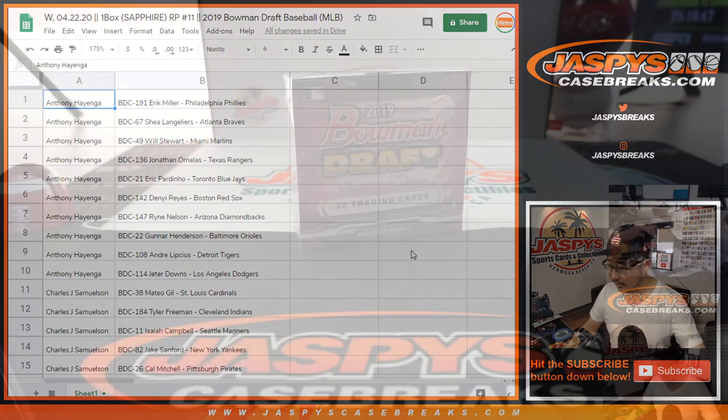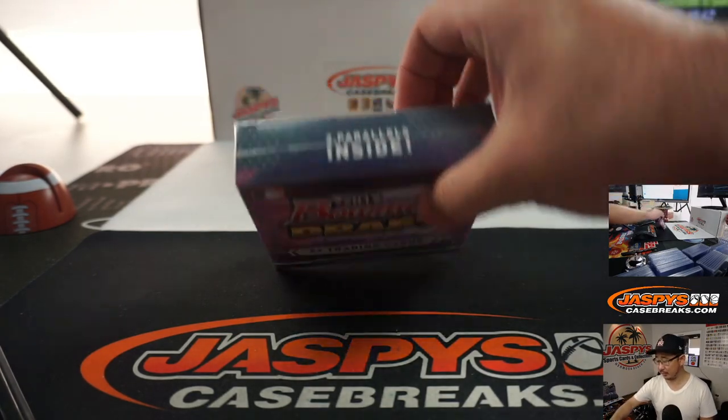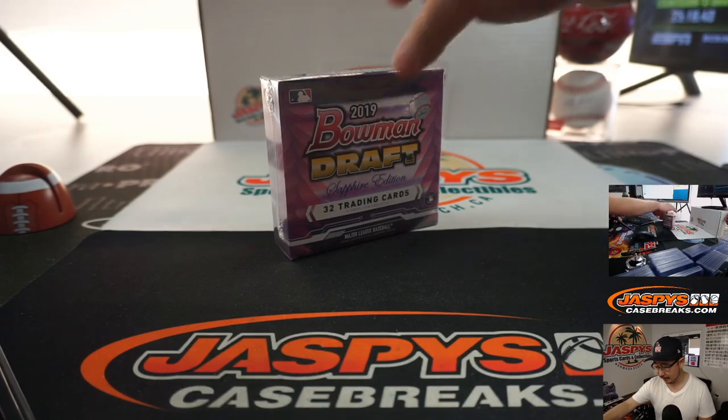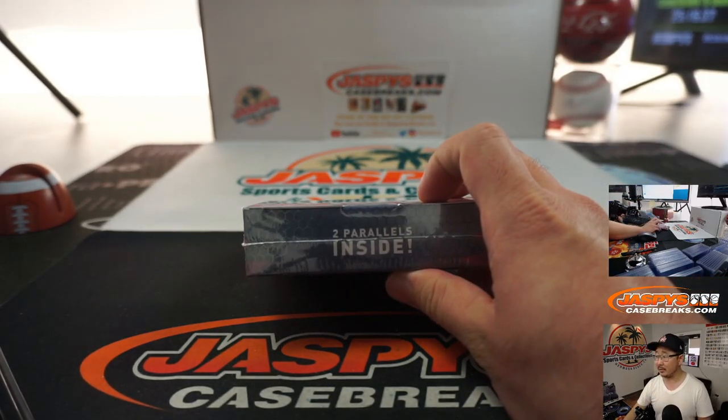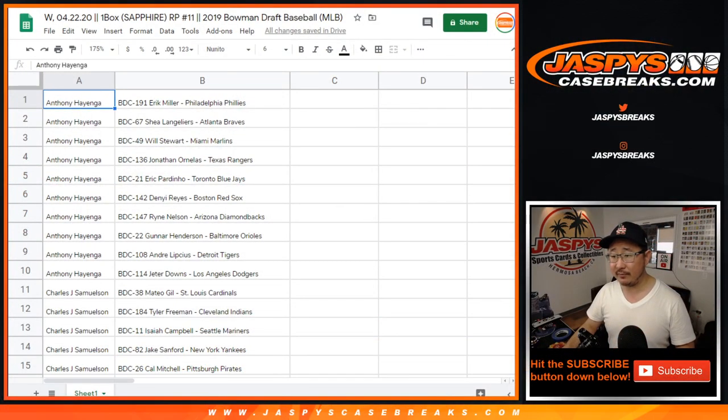And here's the one box right there — 32 cards in here. Everything ships. Remember, these are super exclusive, super short printed stuff. The two parallels will be the quote-unquote hits, but even just the base cards, the regular cards, the commons — which are not really that common — are going to have some value, especially if it's the right player. So I'm going to pause the video and let people take stock of their players. When we come back, we'll have the break itself.